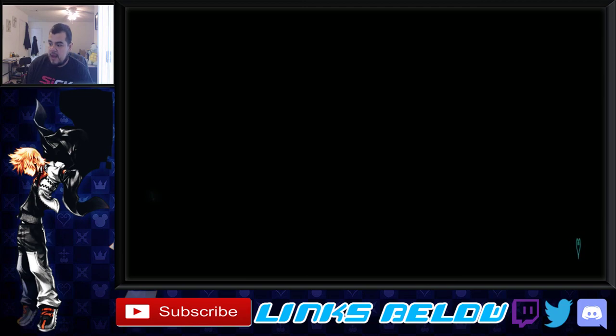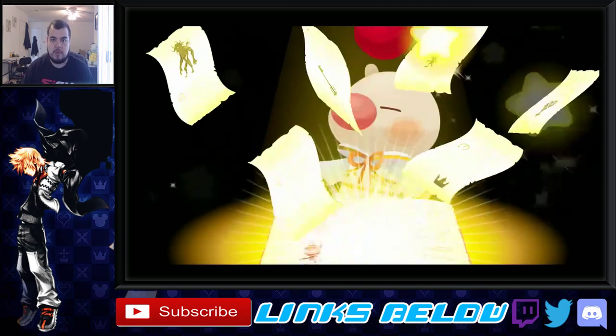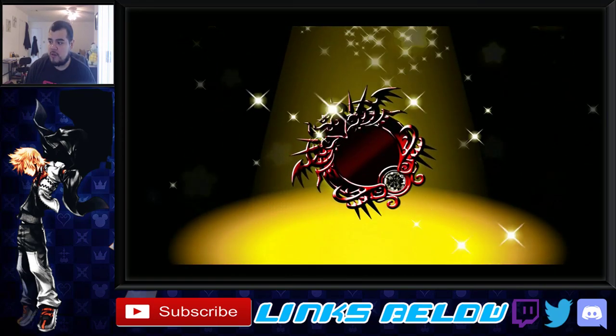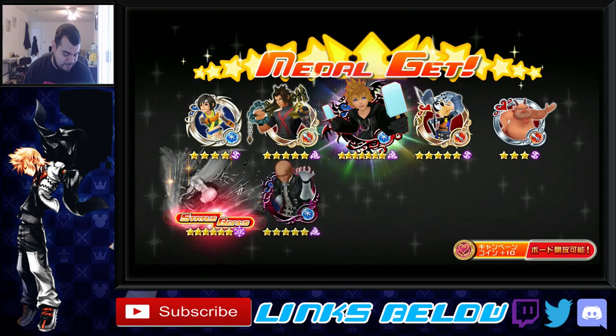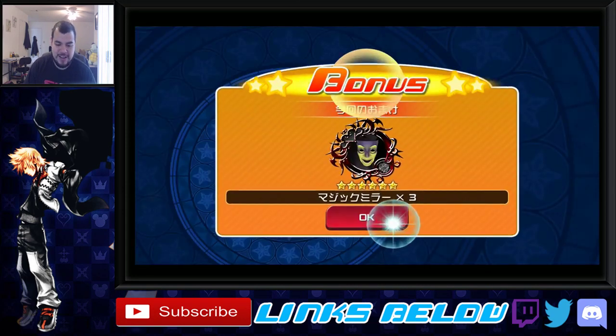I'm assuming that we get Cloud as a 7-star. The banner just got released and we do not know anything about this just yet. Sephiroth does come with a new mechanic called Super Burst. We got another 7-star with a few medals in there. Hey Roxas — we got our Roxas. Let's go to the mercy.